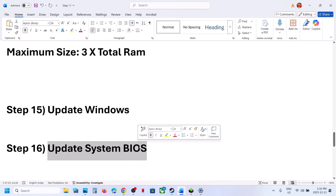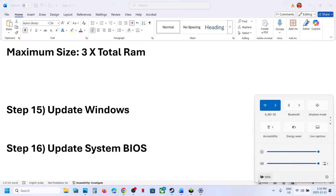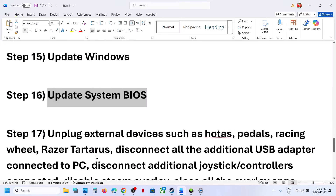Go to your system manufacturer's website, select your model number, and update the BIOS. For laptops, make sure the battery is above 10% and the AC adapter is connected when updating the BIOS.